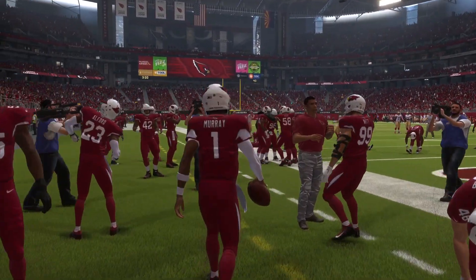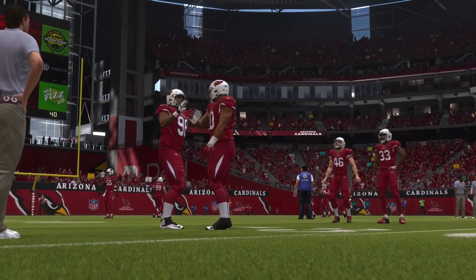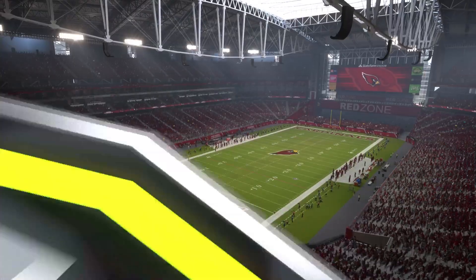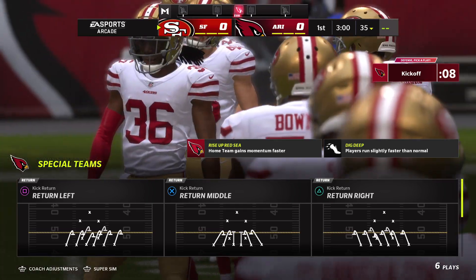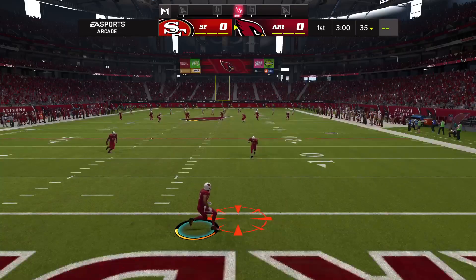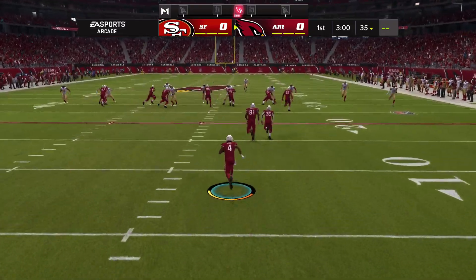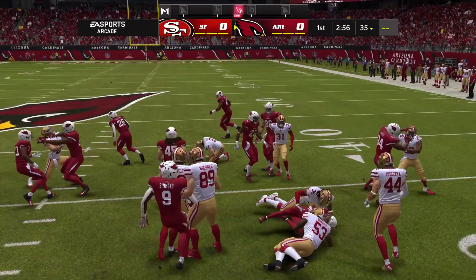It's Madden NFL 22 and we've got a showdown in the NFC West — it's the 49ers and the Cardinals coming up. If you're going to play football in Arizona, a dome and air conditioning are two good things to have, and we've got both here at State Farm Stadium just west of downtown Phoenix. A good NFC matchup on tap between the San Francisco 49ers and the Arizona Cardinals.